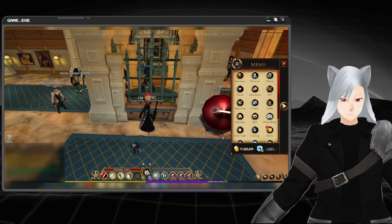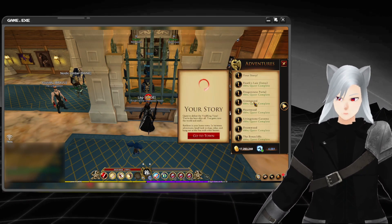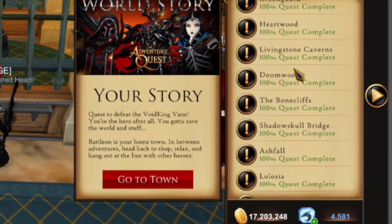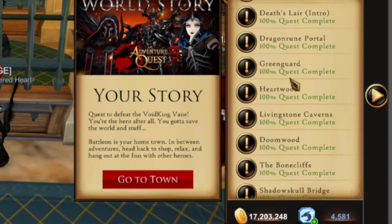The first thing you want to do is take a look at this adventure menu and click on the main story. Now, this is in order for the most part, so if you want to do your own thing, just follow this — that's fine.